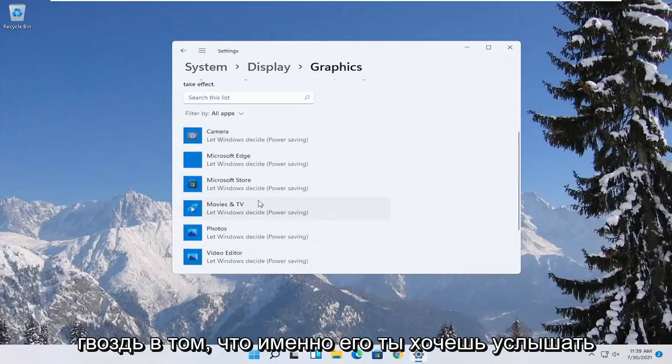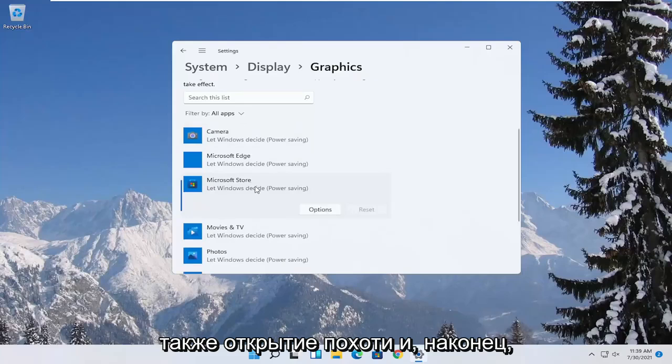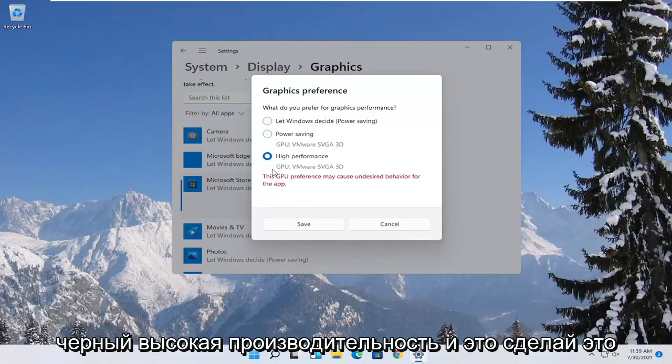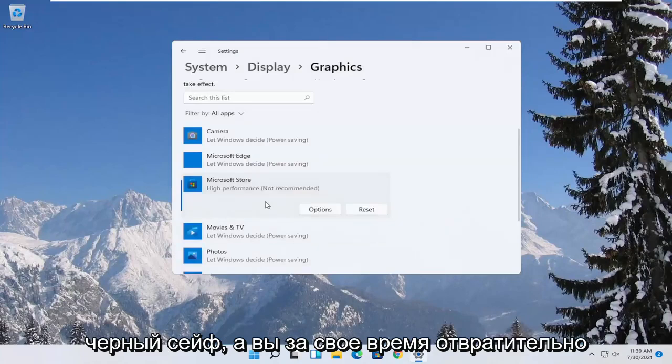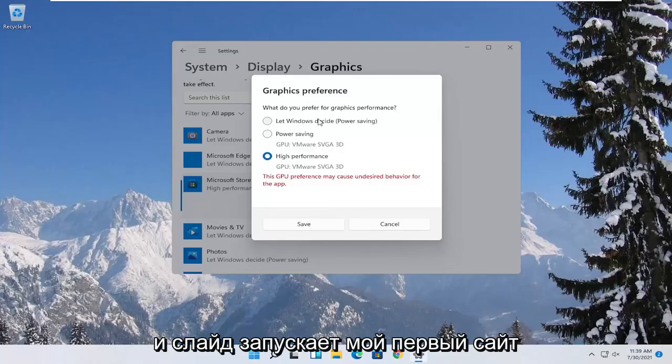If you have specific games you want to enhance the performance of, click on the game from the list and select Options. Select High Performance and then select Save. If you run into a problem, you can always change it back to default by going through Options and selecting 'Let Windows Decide'.